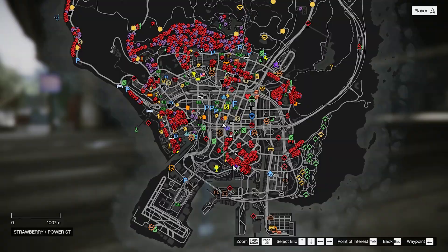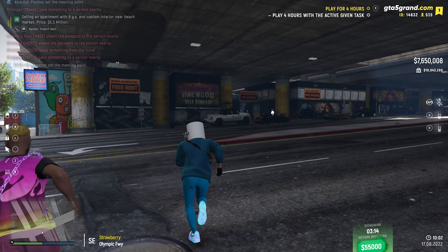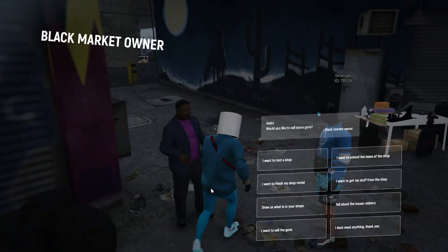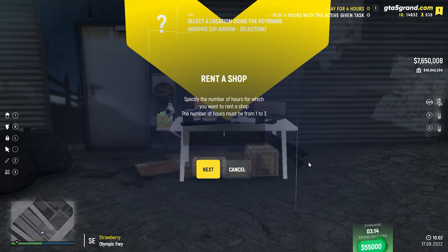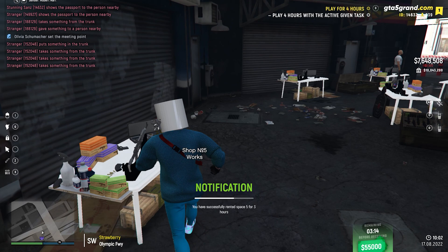Drugs and weed are the same thing here. Let's sell this in the black market. If you don't know the location, this is it — you need to come here and rent a shop. Go to the NPC called Richard in the black market to get a shop.